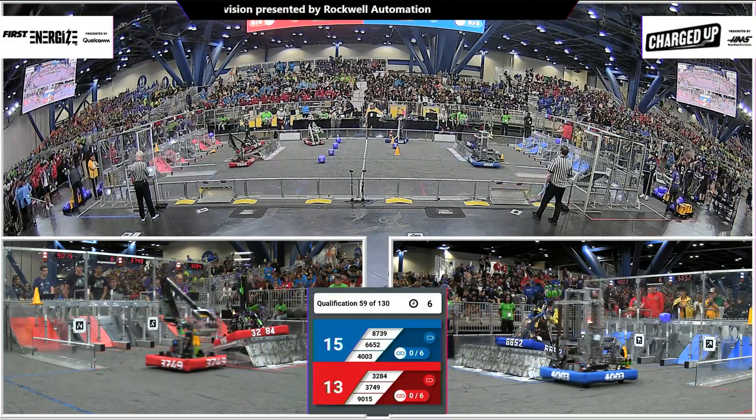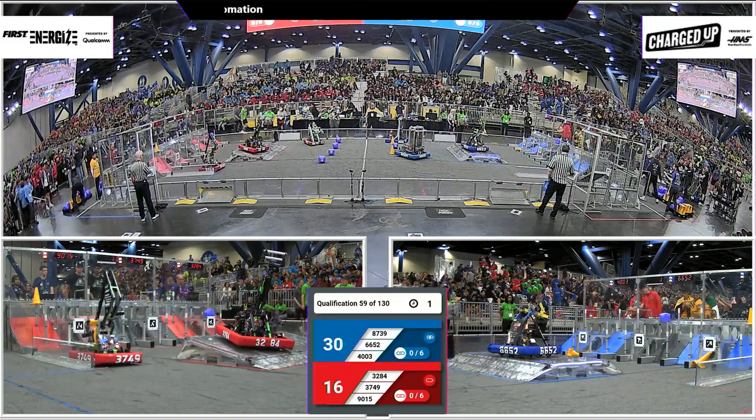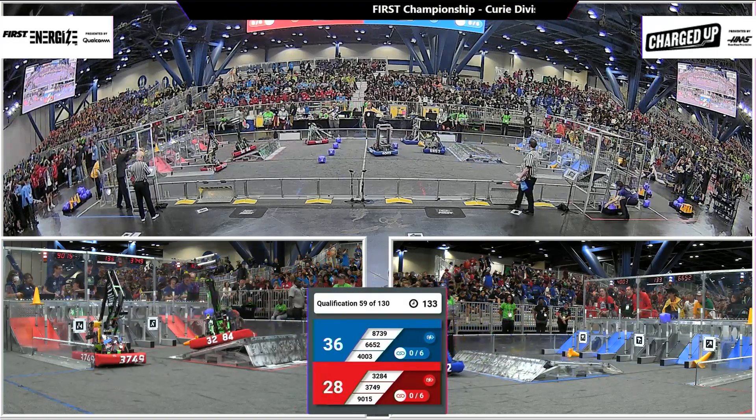3749 looking to pick up a cube — they will miss it, but they will go through the motion as if they had picked it up. 3284 looking to get in balance in the last second. It looks like they are in balance, along with the Blue Alliance, 6652, Tigray.